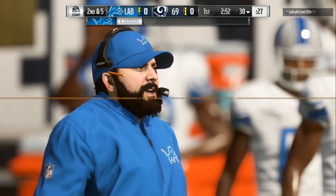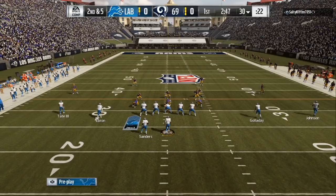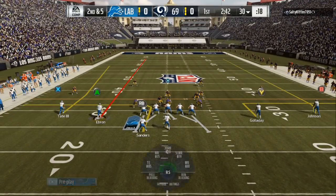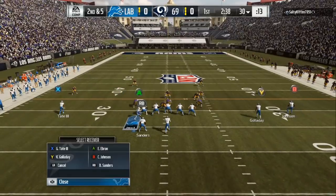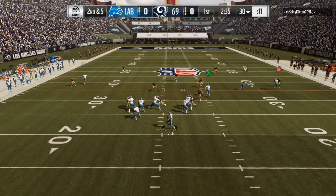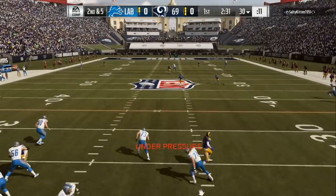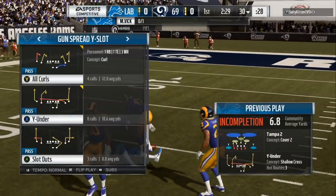Come out in a spread offense and have two streaks on the wide side of the field. You can find this in any playbook — right now I am in the run balance playbook. I have a lot of unbumpable routes on the outside. I would motion somebody over so you can have three wide receiver threats on one side of the field, opposite of the running back. That is the key.